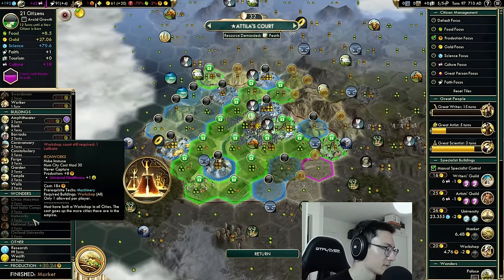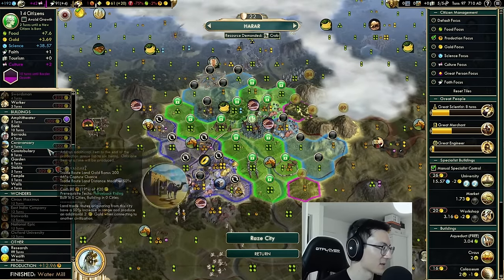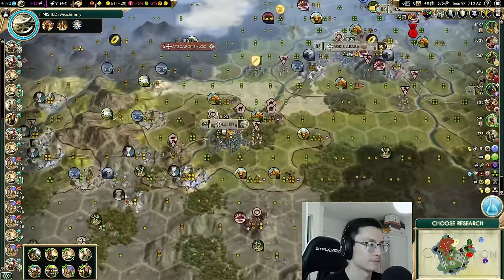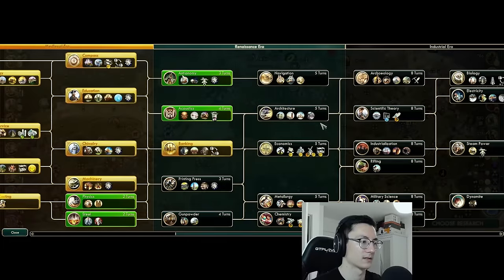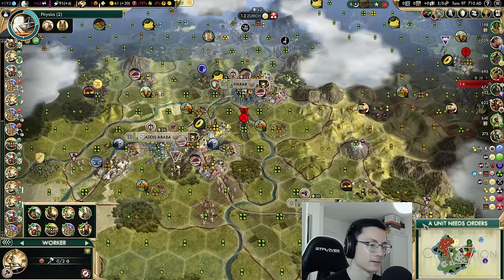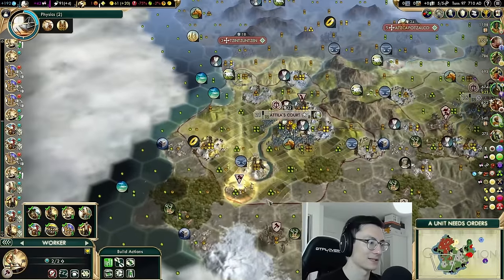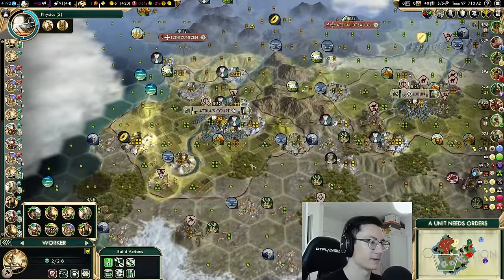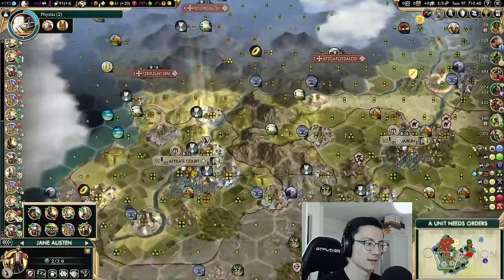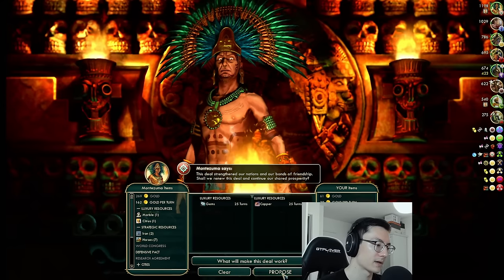We're happy again because we finished our Circus. We need a Stable here — three resources benefit from it. The Artists Guild is complete so we need to work those slots. The capital desperately needs another caravan — let's build it, and then we can use the freed-up time for a Market. We'll also see about getting the iron improved for Lalibela to make it better. Our empire is building toward Scientific Theory pretty straightforwardly.